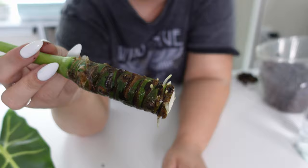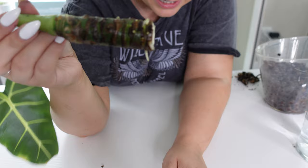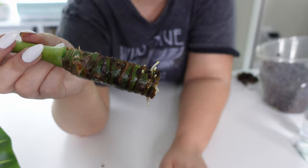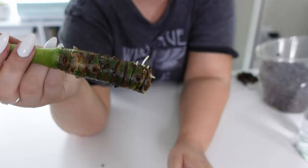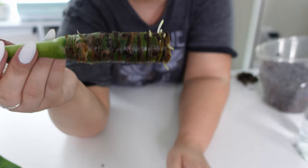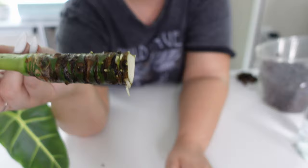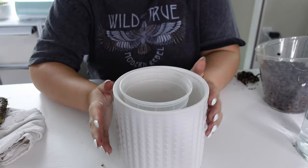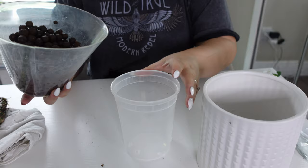Normally I would callus this off, but alocasias haven't been that sensitive for me with that. If you want to be safe, callus it off for at least 72 hours — you can put super glue on the ends. I've noticed super glue doesn't stick that well if it's not dried. For time purposes I'm not going to callus it, and I'll make sure it does okay. I did this with my zebrina and it worked out fine. You can get stem rot if you don't let it dry out, but we're going to risk it. Let's start putting the LECA in the to-go container.